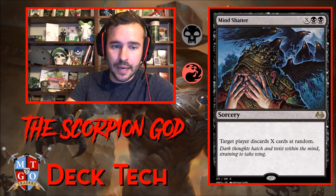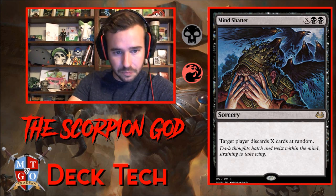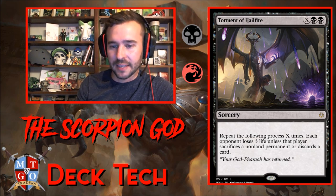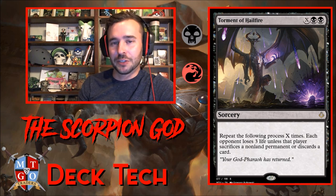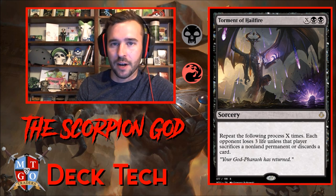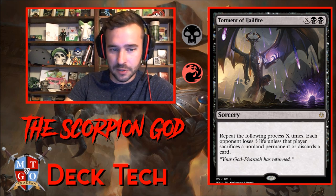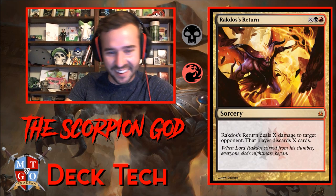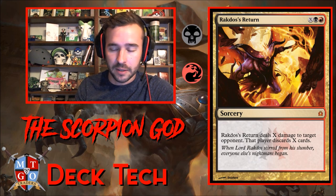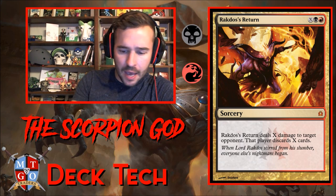Also running Sanguinate — each opponent loses X life, you gain that much life. Just a mana sink for late game. Mind Shatter is a good way to attack our opponent's hand and use excess mana. Torment of Hailfire is a favorite — repeat the following process X times: each opponent loses three life unless they sacrifice a non-land permanent or discard a card. Getting into spots around ten mana where we've dealt with all the creatures and they're out of cards — it's an absolute delight to cast. Rakdos's Return deals X damage to target opponent and makes them discard X cards, and can redirect to a planeswalker.